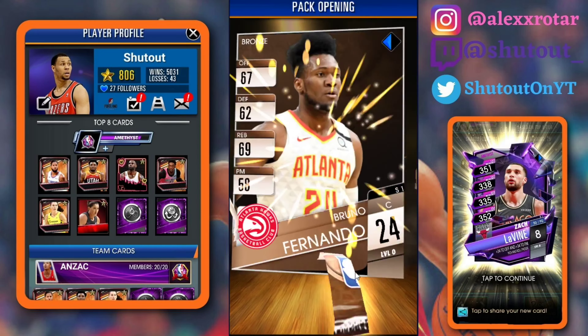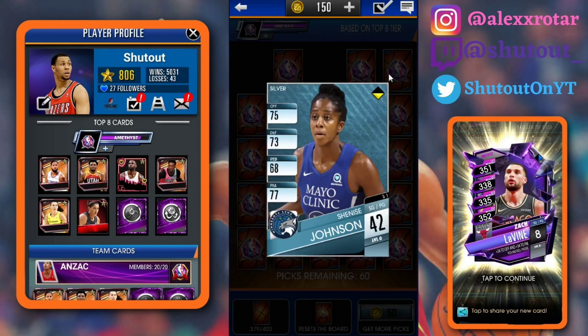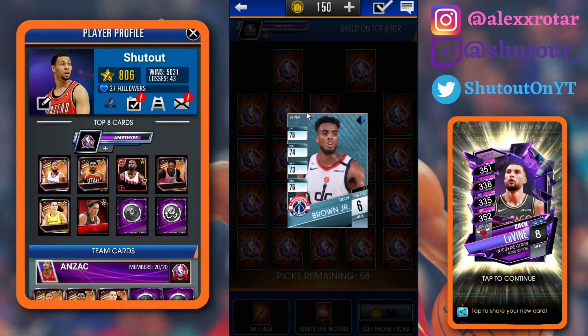We get a gold wheel — I hate these gold wheels man, there's no point to them. Wish you could just skip them or fast forward the animation, but it is what it is. We'll go ahead and get our bronze pack — wow, great rewards out of there. Well worth the extra 20 seconds. Once we get done with these picks we'll go ahead and end the video.